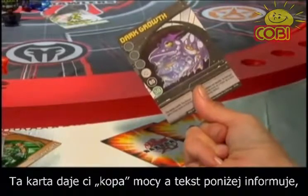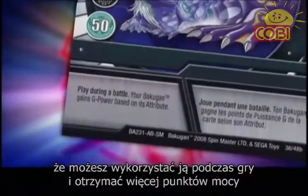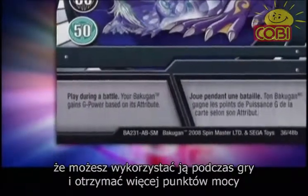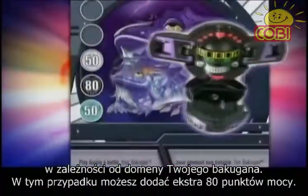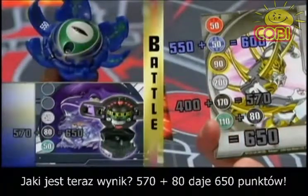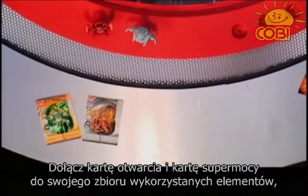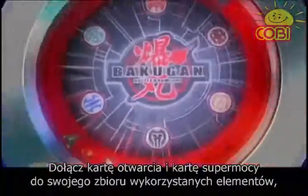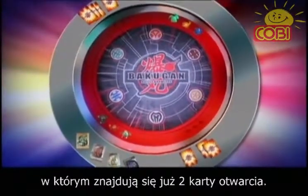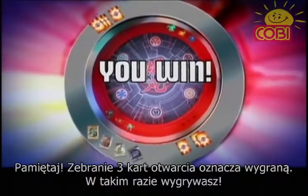This ability card gives you a G-Power boost. It says you can use it during battle and add more G-Power based on your Bakugan attribute. In this case, you get an 80 G-Power boost, so 570 plus 80 equals 650. Put this gate card and ability card in your used pile along with the other two gate cards you won. Remember, winning three gate cards means you've won that game. You win!